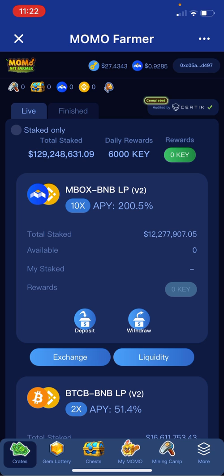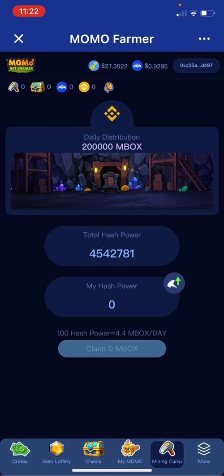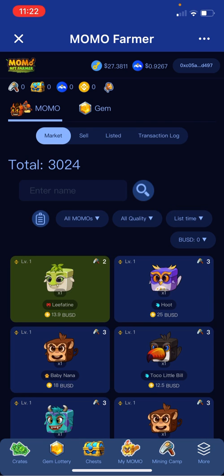So you get on this game and you come over here — you got all these things down at the bottom. Check this out: you got 100 hash power equals 4.4 MoBox per day. Right now MoBox is up here at the top, it's like 0.927, so that's 92 cents, almost 93 cents for a MoBox.